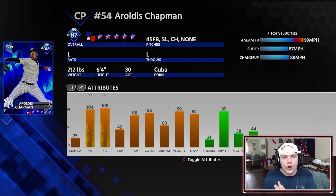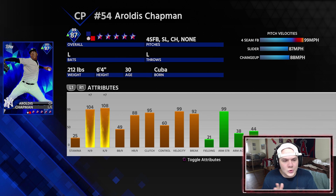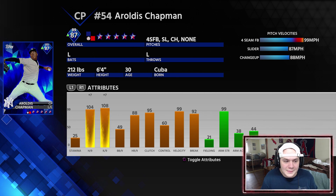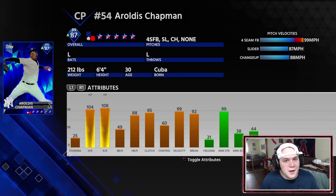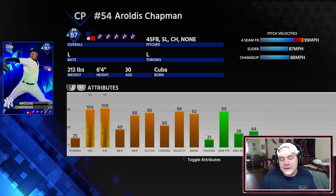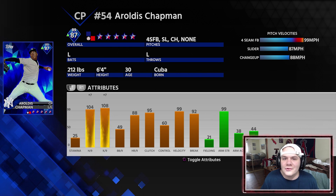We also got another lefty — Aroldis Chapman, the flamethrower from the New York Yankees, has joined the squad. 87 overall diamond, playing up to an 89 today, which is interesting because the Yankees just got eliminated last night. Fastball, slider, changeup. Similar to Josh Hader — if you're sitting heat you might get a slider, it might fool you, but if you can time the fastball you could have success. It's really about locating and keeping the batter guessing. I like the Aroldis Chapman pick.